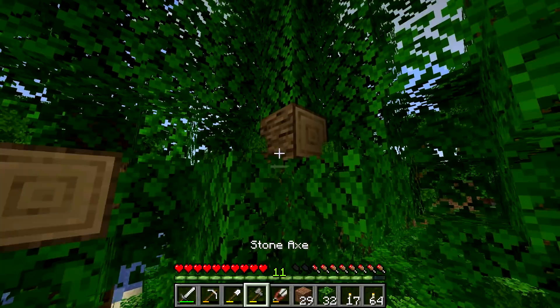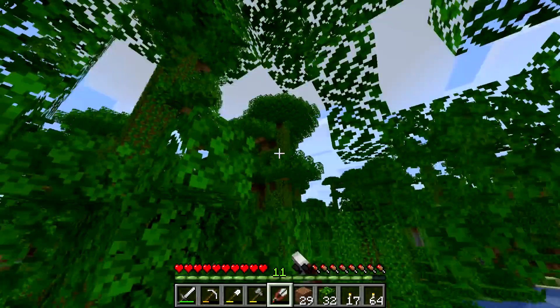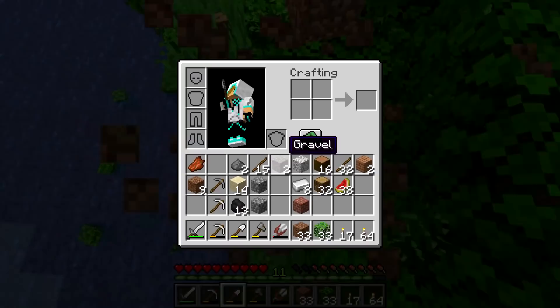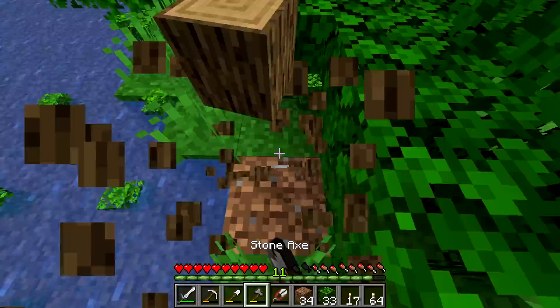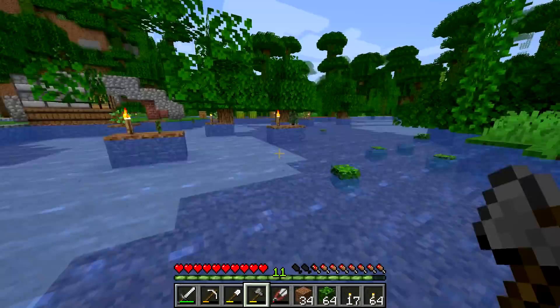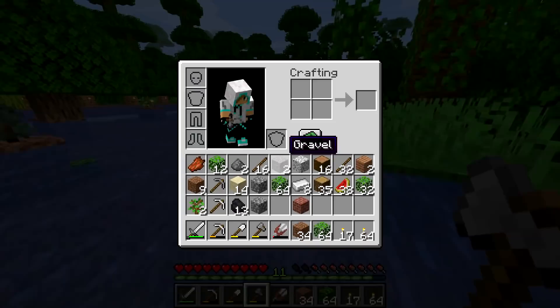Shears are crazy — they break blocks so fast. I think I'll have enough leaves. I sort of emaciated this tree. I wonder how many stacks of leaves this is going to be. Oh my goodness, that's a lot of leaves! And a lot of sticks too. Well, at least I'll have some more oak saplings, which is always nice — a couple stacks of leaves.